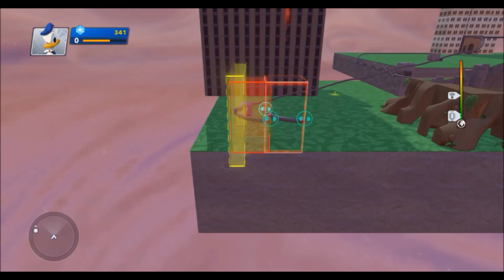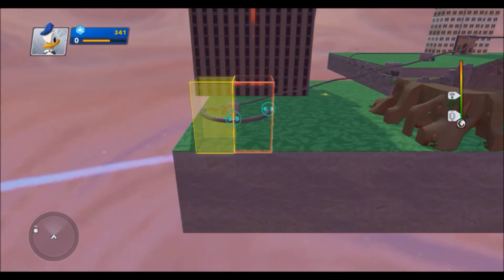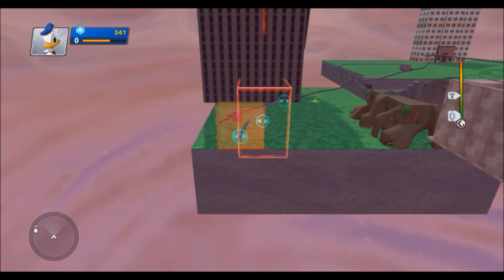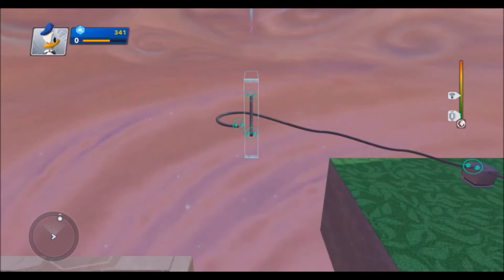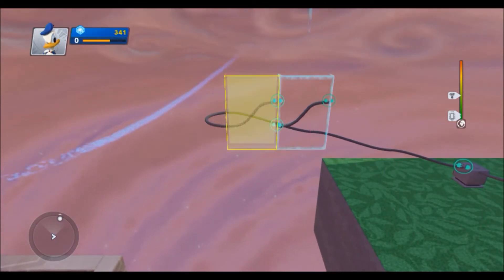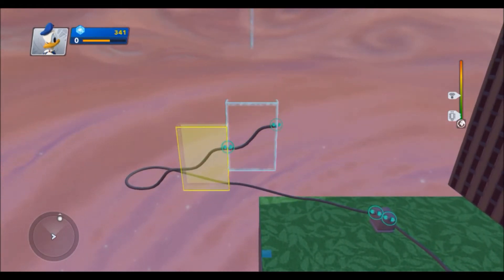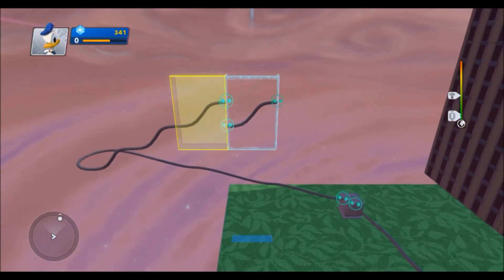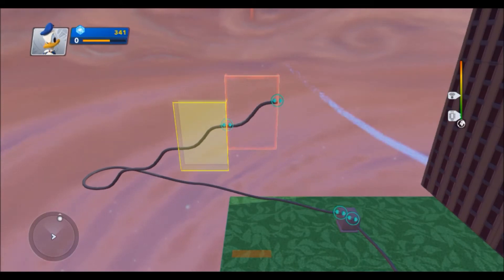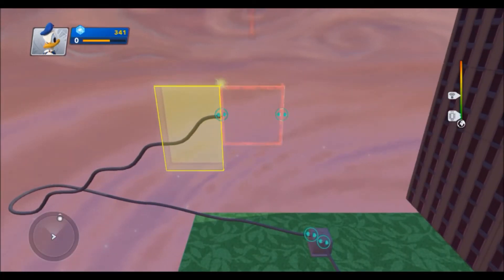Let's make this like that, and then let's get a steep bend rail, cause I think those go up a bit more. Do a bump rail, and then we'll do a dip rail - no real reason, but just a little fun.